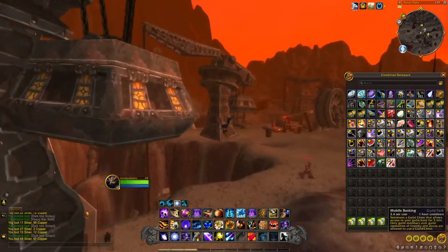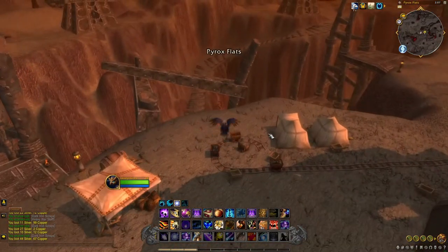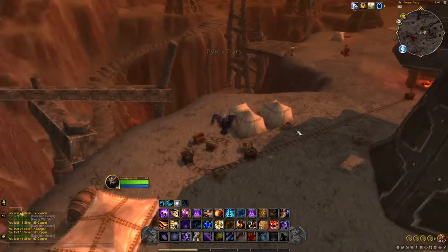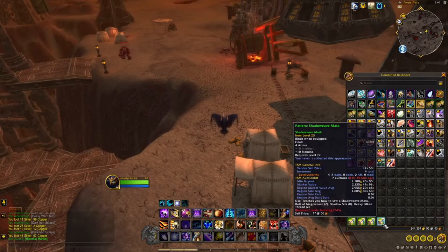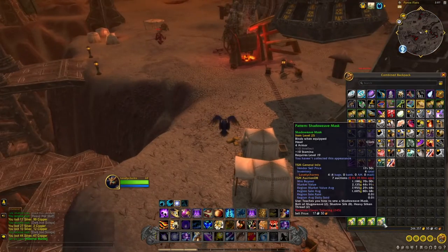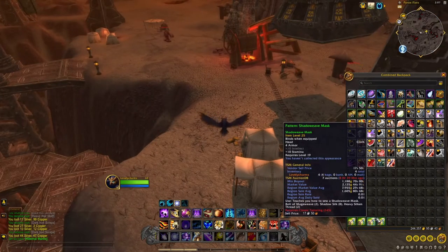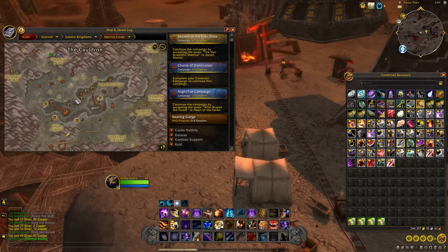That's it, just around here — only a few mobs to kill. They'll hyper spawn within the next five minutes, so you can just leave a character here and log in now and again to kill them. It's worth it — one key on my server, min buyout, and the region market value average is about 8k. We're in Eastern Kingdoms, Searing Gorge, just right here. Thank you for watching and catch you guys later!